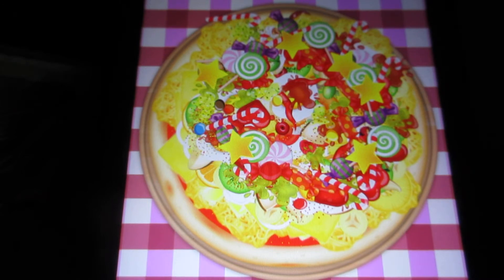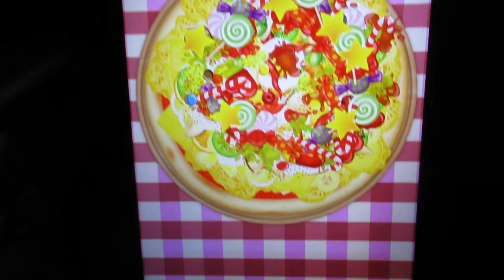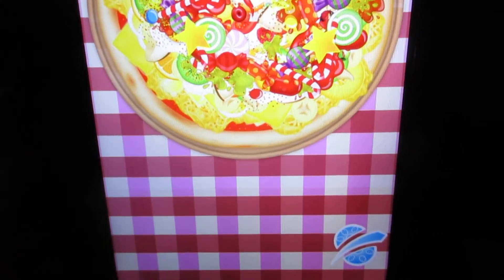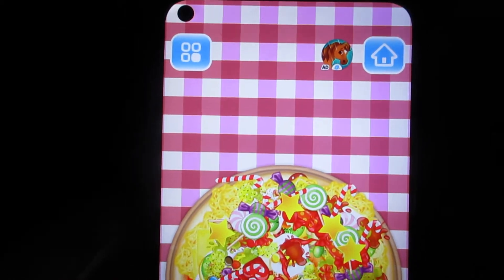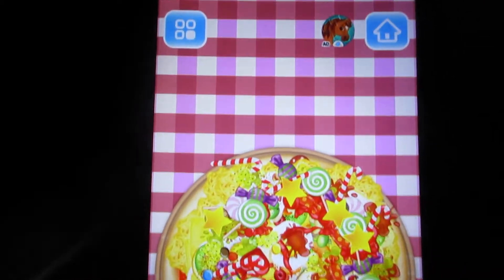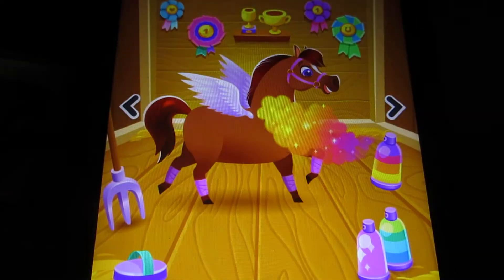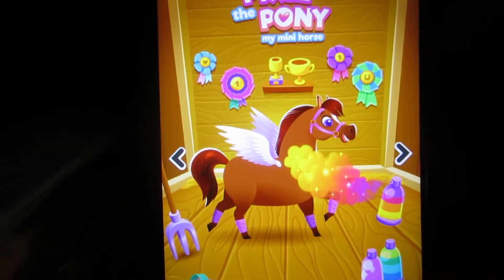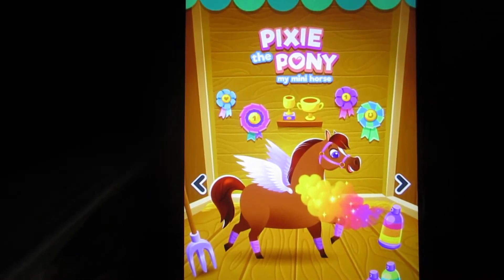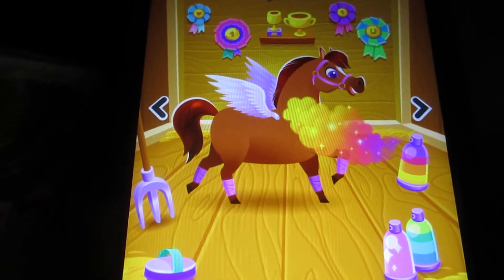On the top right-hand corner of the screen there's a sliders option, and also one where you slice the pizza — it's kind of like Fruit Ninja. There's also an ad on the top right-hand corner, plus the house button which is the home. You never know what ads they'll show; this one is Pixie the Pony.